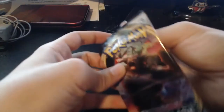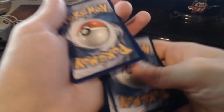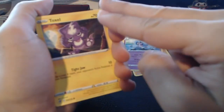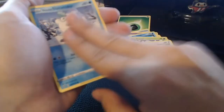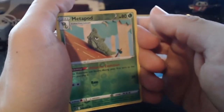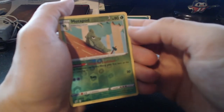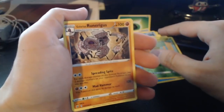Next pack — I grabbed this one from the back of the box, you'll have to take my word for it. Three to the front, Grass Energy on the back. Another Turffield Stadium, Carkol, Hatrem, Toxel, Galarian Mr. Mime, Snover, Pidove, Darumaka, Metapod as the reverse — very interesting art, I've seen other Pokemon in that art style. And on the end, Runerigus. I can read after all.